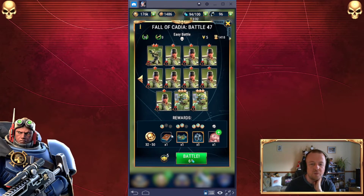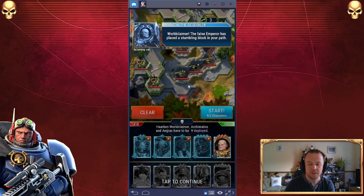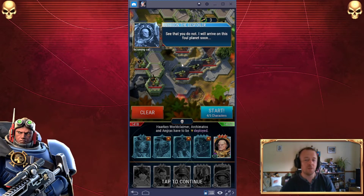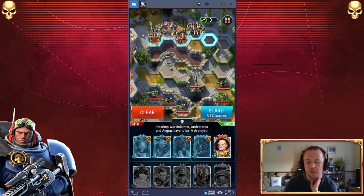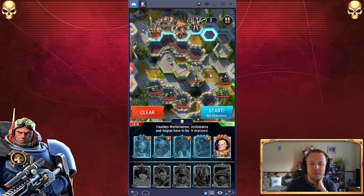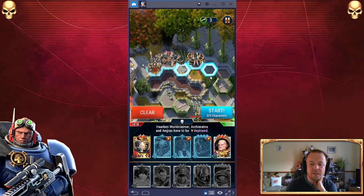We have a two red star Cadian lascannon and that is going to be priority one to die. In-game dialogue: 'World claimer, the false emperor has placed a stumbling block in your path — I trust you will find a way past this feeble saint.' 'We shall not fail you, Lord Abaddon.' In fairness, this guy has a jet pack — he could just fly over the stumbling block. 'I will arrive on this foul planet soon.' So Harkun, World Claimer, Archimartis, and Angrax have to be deployed. We have a possibility to take out that lascannon straight away.